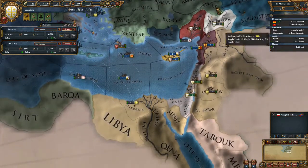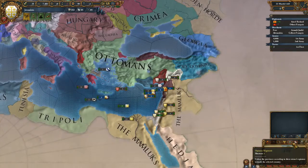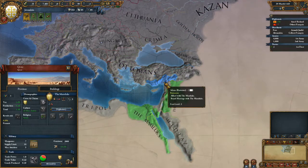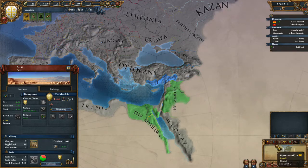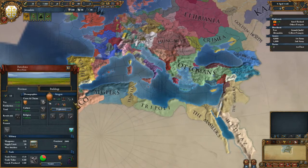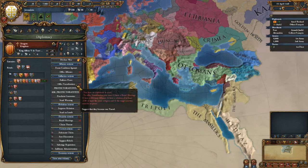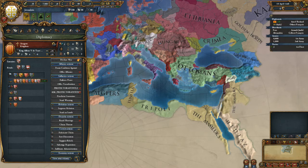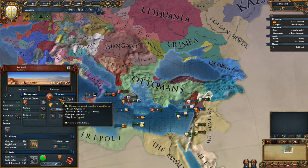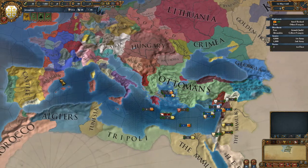We'll just move these troops together. We need to get a good relation with someone. They are still at war - the Mamluks allied with all the small one-province minors in Ottoman territory. What about Tunisia? No, they would never join me. Aragon - that would be probably better than the Ottomans. The Ottomans are never going to join us, to be fair. We are going to have to get an ally pretty quickly.